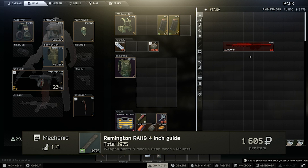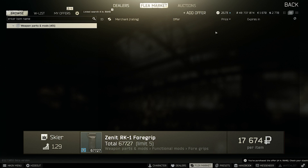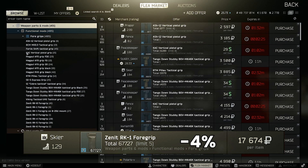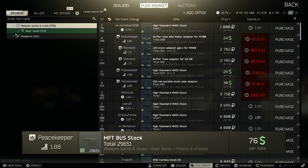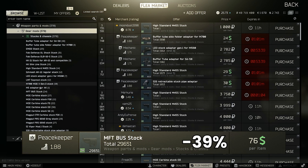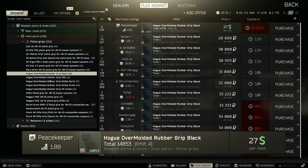You can also get the RAHG 4 inch rail from Mechanic 2 that allows us to attach a foregrip. On foregrips we'll be using the RK1 from Skier 3 as it gives minus 4% recoil reduction, though it's borderline at 17,000 for minus 4%. For our stock, the Bus stock from Peacekeeper 3 has the best-in-slot recoil but isn't quite as good as the HKE1 on ergonomics, which is a level 4 Peacekeeper item. For a pistol grip the Hogue is good value from Peacekeeper 3 at 9 ergo.